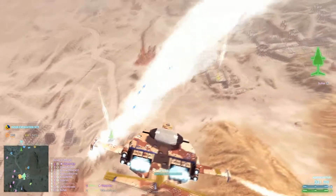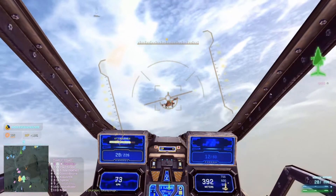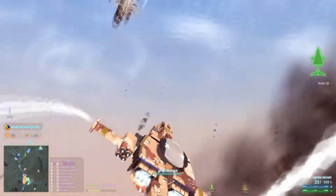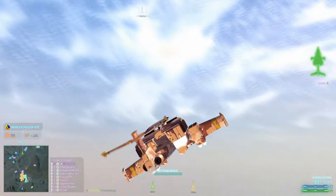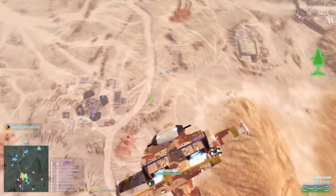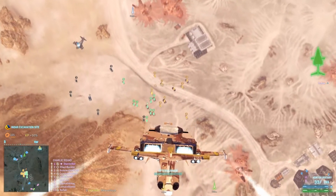Everybody converge on that liberator. Let's engage at long range and use our tanks as artillery. Start shelling from long range with a primary consideration towards staying alive. Get somewhere near some cover. If you start to take damage, back out. Stay near — if you're within 30 meters of a repair sunderer, you will be repaired. A max repair sunderer, of which we have a couple, repairs faster than a max level Engineer tool.